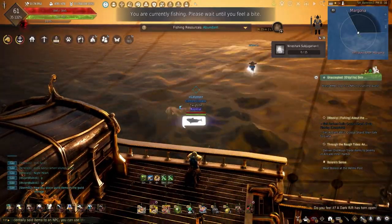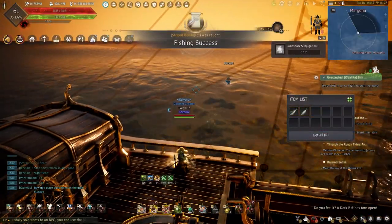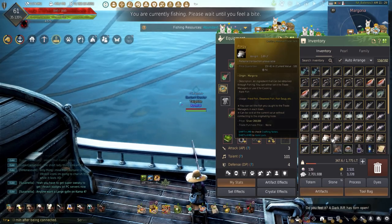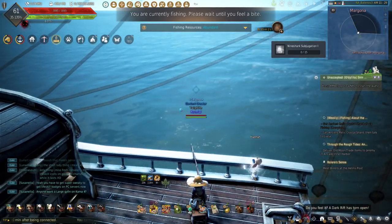When it comes to active fishing, I'm not great at it, so if you see me fail the minigame, it's normal. Because I have extra green Creo chairs that don't have the auto fish time decrease, they're perfect for using without wasting the blue grade — I only want to use those when I'm AFK fishing.